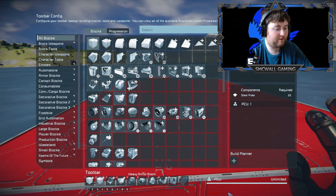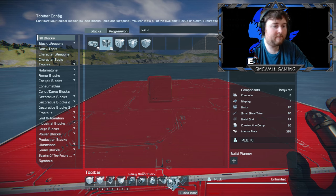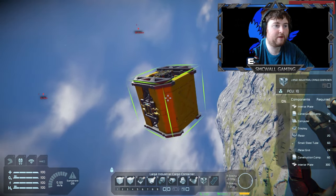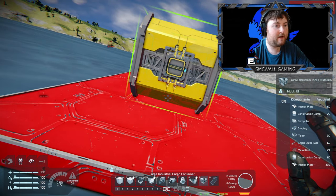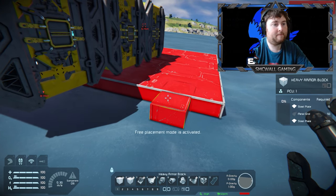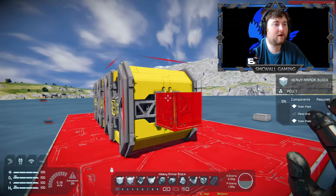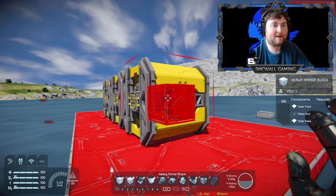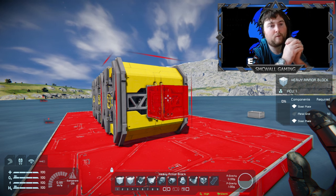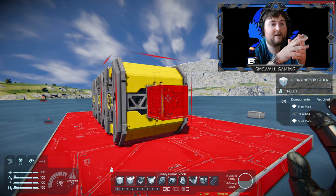Get your cargo done first — you want to know how much cargo you're going to be storing, as it's going to be the heart of everything. I'm going to use the large industrial crate in yellow so it's easier to see. Note that with these ones you don't have conveyors underneath but you do have them on top. We're going to have three — four cargo containers. I always go by a two-to-one ratio: for every one refinery have two assemblers.